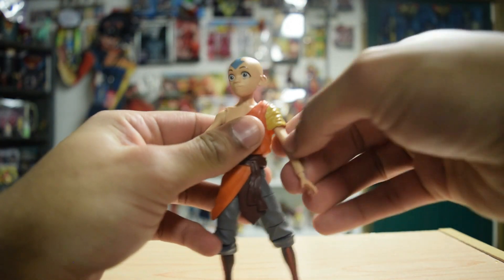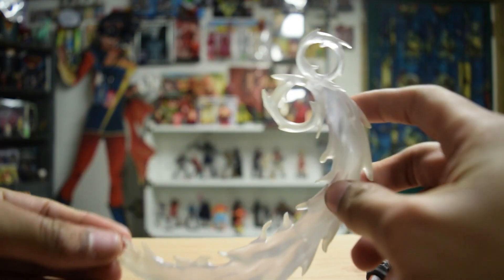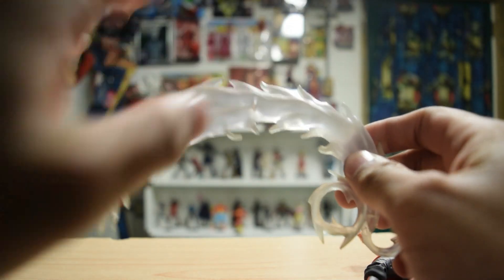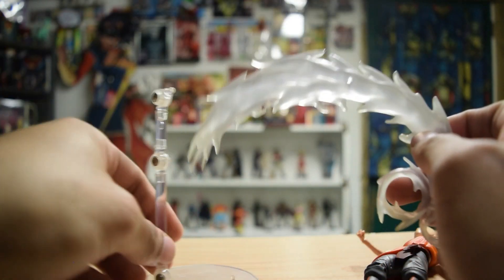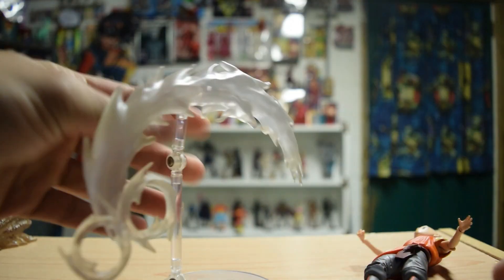I mentioned in another video — yeah, it was the Azula video — that Aang comes with a matching effect that Azula came with, but this one is a different color. I assume this is supposed to be like an air effect. And then like all Diamond Select figures, it comes with the little stand and the pegs. And then I discovered with the Azula — boom — so you can have it doing something.